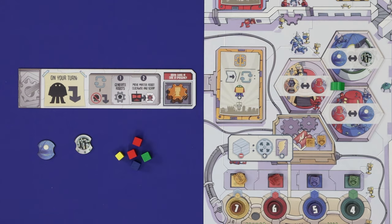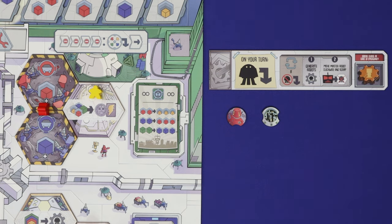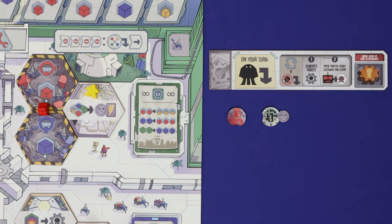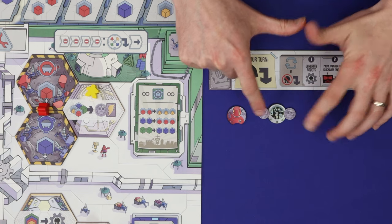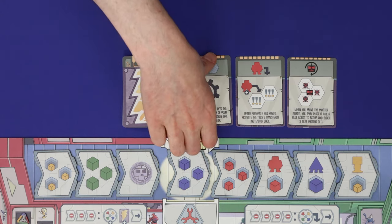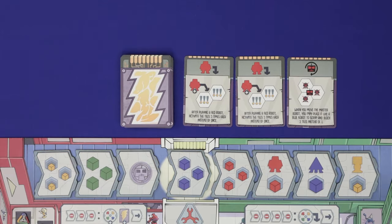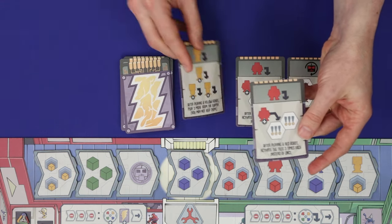One action space lets you spend one scrap cube of each colour to gain a battery and an action card. When you gain a battery you can add it to your collection or slot it into a notch in one of your generators; you may freely rearrange batteries between generators at any time, but only generators with all notches full can produce robots. When you gain an action card, take any one of the three face-up action cards or draw blind from the top of the deck. Action cards contain powerful game-breaking effects that, timed right, can really work to your strategy.